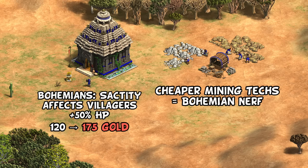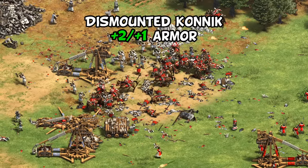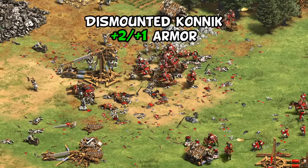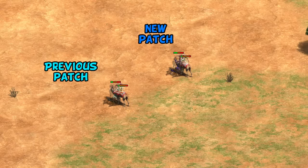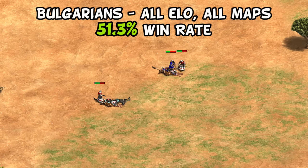For Bulgarians, their discounted Konnik gained a significant amount of new armor. The obvious units affected are enemy spear units and camels, who have relatively low attack, so two extra melee armor is pretty significant — for example, making the difference between barely losing and barely winning against a Saracen heavy camel, or flipping a loss to two halberdiers into a slight victory. Going into this patch, Bulgarians were basically an average civ at a 51% win rate. I don't think this was intended as a major buff, but just to encourage Konnik play and double down on their advantage over the knight line against low-attack units.